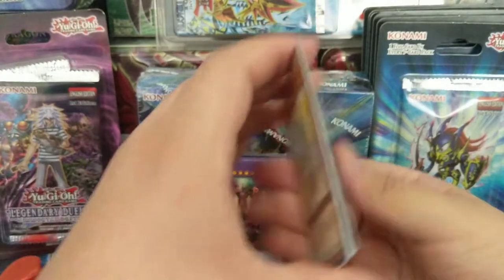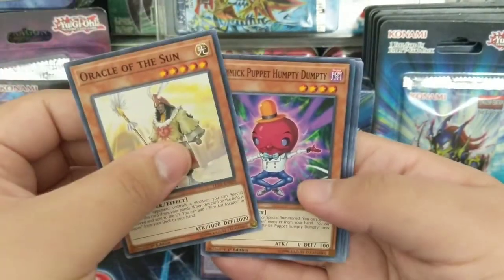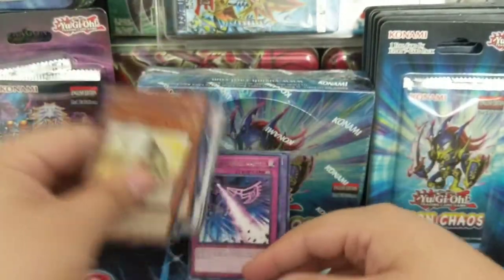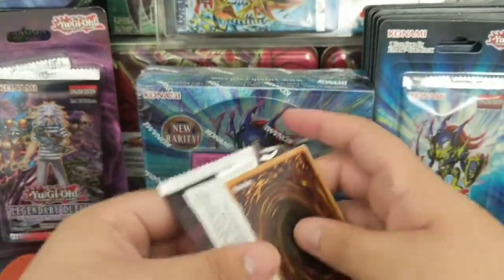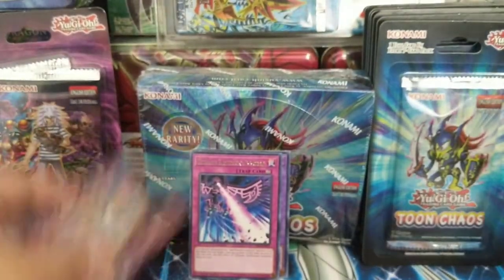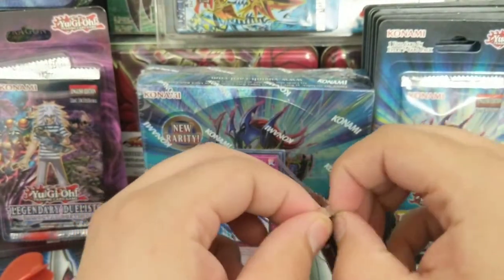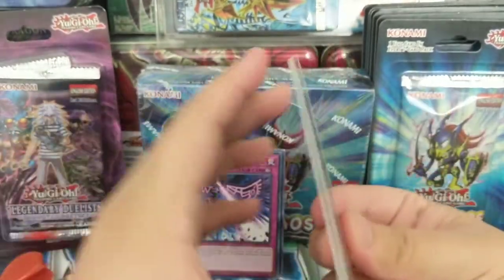Just to save some time. Oracle of the Sun, Gimmick Puppet Humpty Dumpty, Doomkaiser Dragon, Moon Dragon Quilla, and Earthbound Immortal Wiraqocha Rasca. I don't know if you can scale blister packs — people always say they're not scaled. I always put it in the description but this one didn't have it. I don't think you can scale it because it'd be pretty hard.